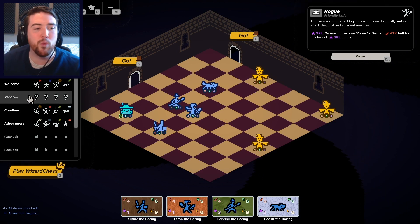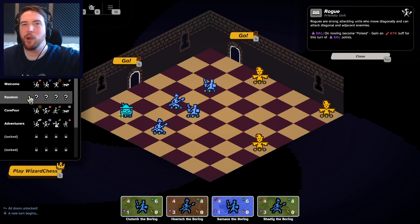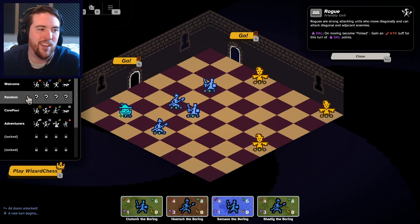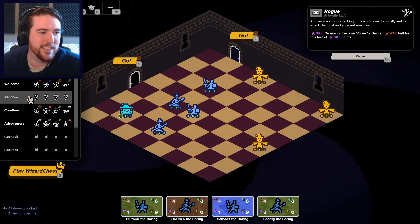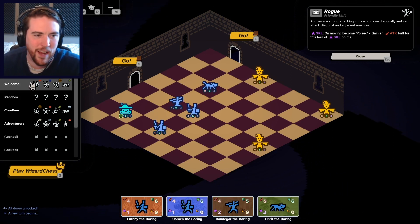You now have right off the bat the option to use a randomized party. We kind of buried that before — you had to unlock it — but people came asking. They want to start playing around with different team and party compositions right off the bat.